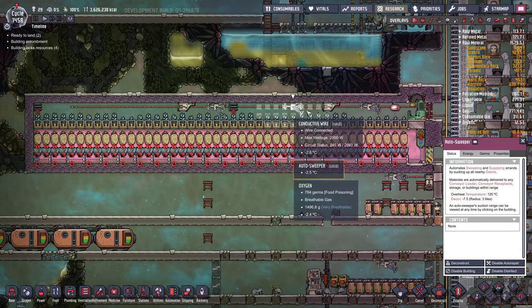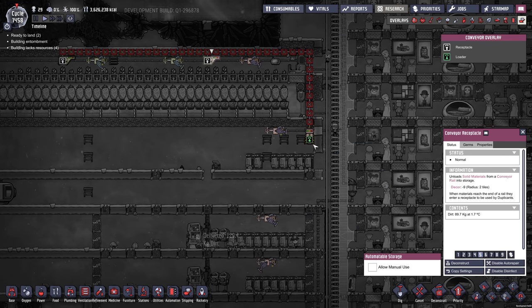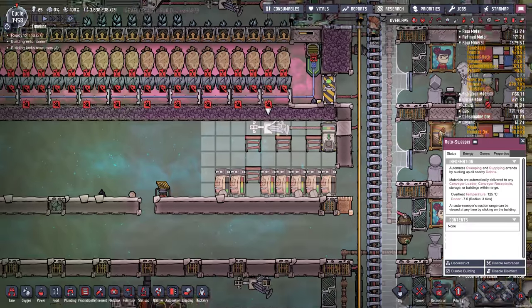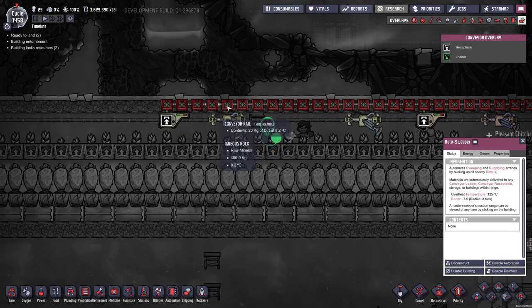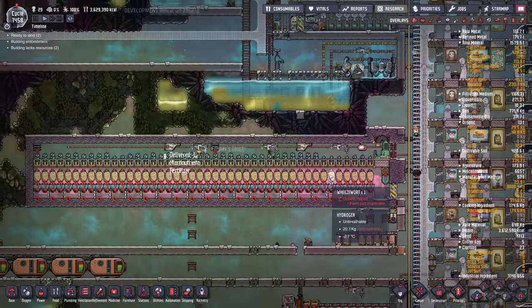We've got some autosweepers in here delivering dirt into these containers. The autosweeper picks them up and sends them through a conveyor line into the room, and then that gets applied automatically. They're also applying fertilizer. Eventually I'll have to get the water from somewhere else — maybe my main water supply, which is down here. I've got a few main water supplies.